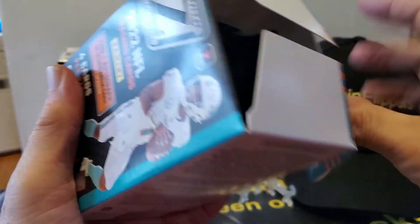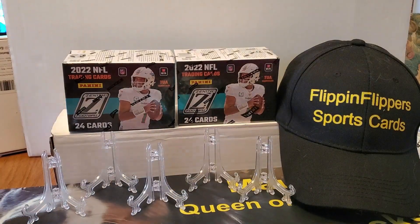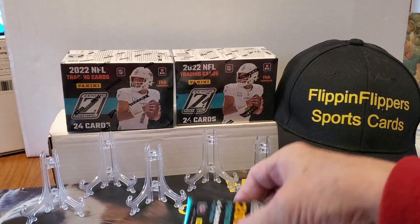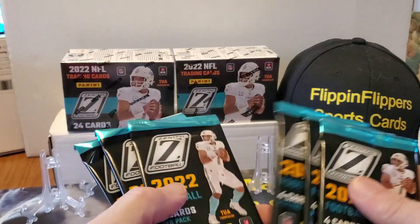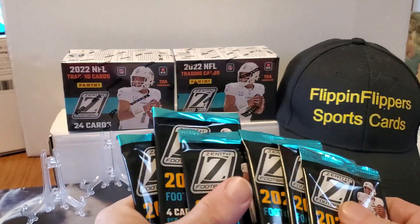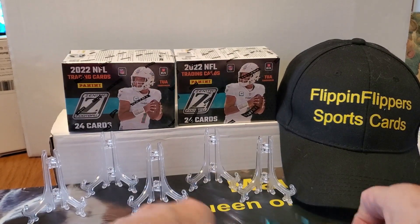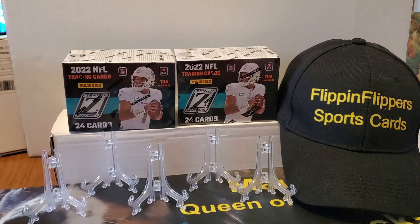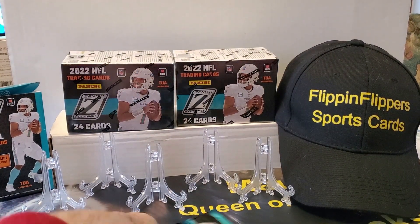All right, we have the Panini flap. Come on out of there. Empty box. Let's move the plastic out of there and give us a count: one, two, three, four, five, six packs. That feels a little thicker than the others. Let's give it the Grumple shuffle. All right, let's do it — Zenith Football 2022, Panini.